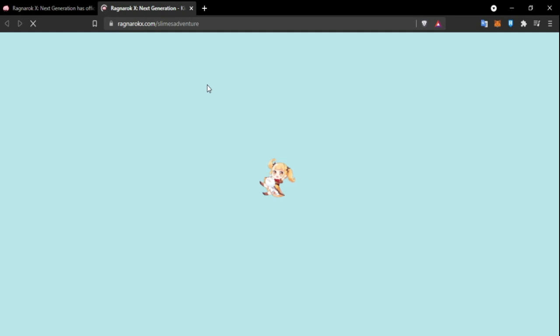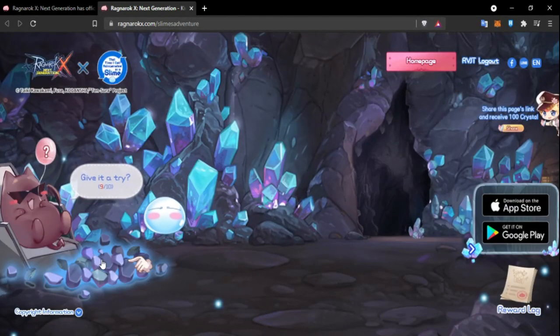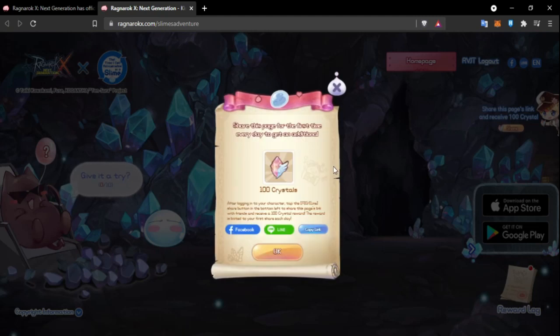If you go to the events section on the Ragnarok website, you can get rewards every day by visiting the site, and also by sharing this link to a social media site, you can get 100 crystals as well.